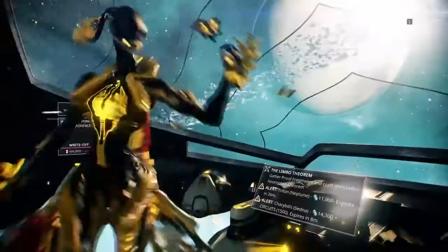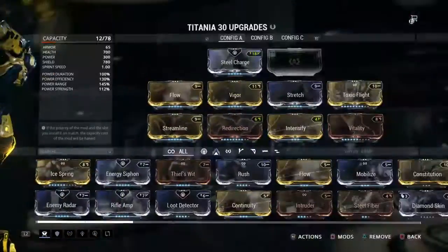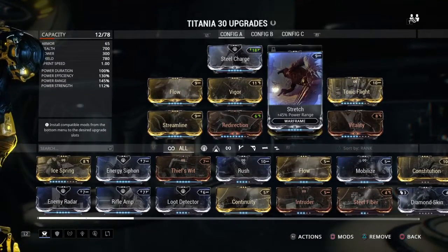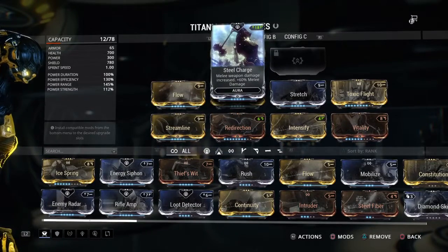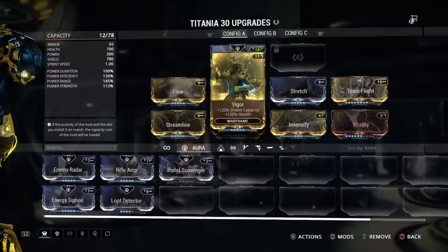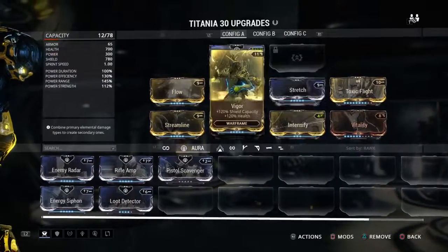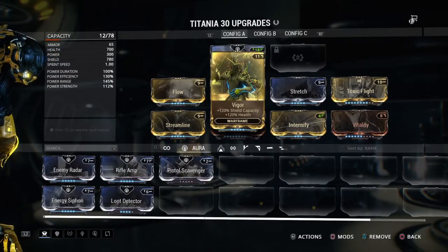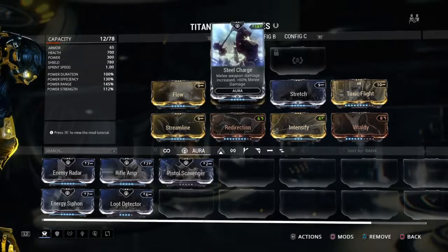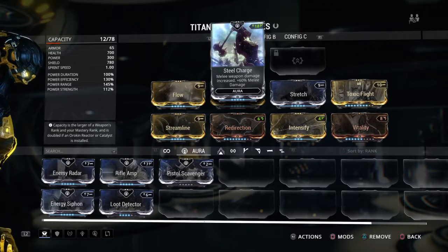Before I get off I want to tell you a possible build for Titania. Mine is kind of an all-around build — I have my Aura mod for Steel Charge. But it depends on what kind of player you are. For melee players, I'd suggest Steel Charge, and you need Redirection and Vitality. If you have Vigor, put it on and fully upgrade it. Also get a mod that increases your speed because it's important to be able to run between enemies cutting them up.